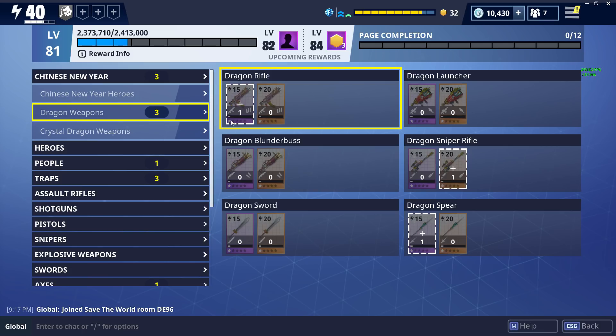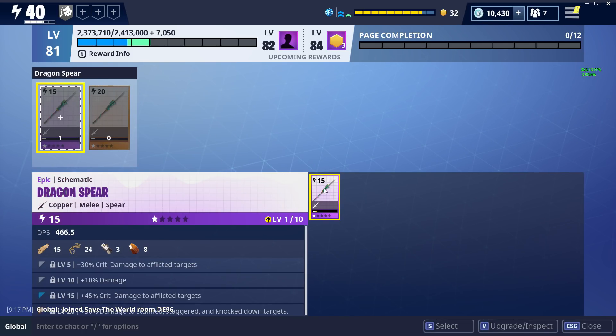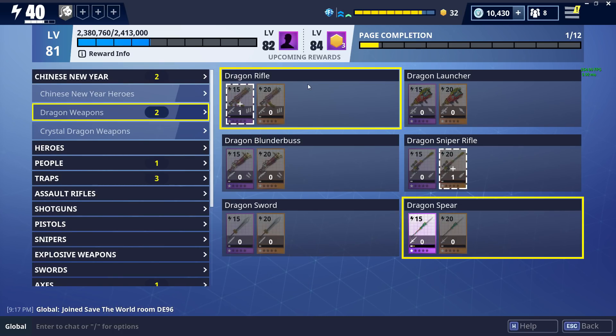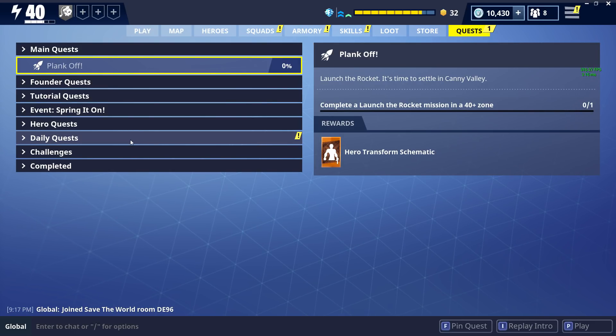If you go into your collection book, you can put things in there. For example, I can put my dragon spear in here — I'm not going to use this — so you can permanently slot it and it'll level you up. And if I'm not mistaken, earlier on in the levels you get V-Bucks, you get llamas, you get a bunch of stuff that can help you level up and progress through your campaign. And when you progress through your campaign, you're going to have more stuff to do to get V-Bucks.